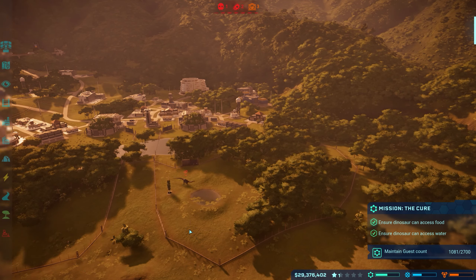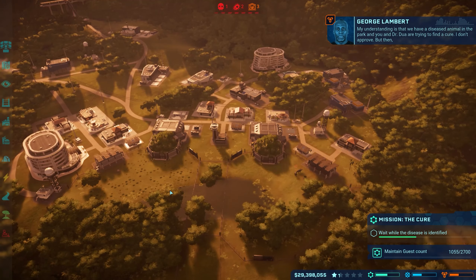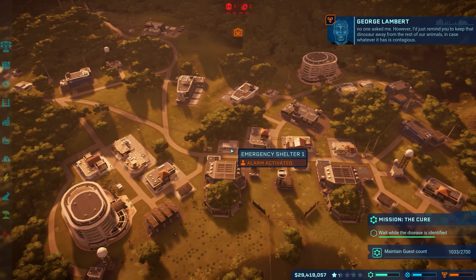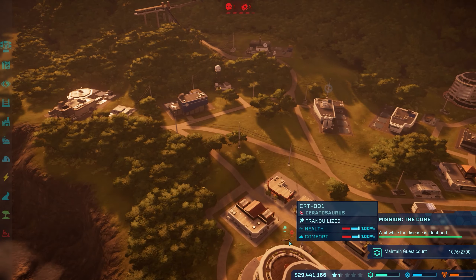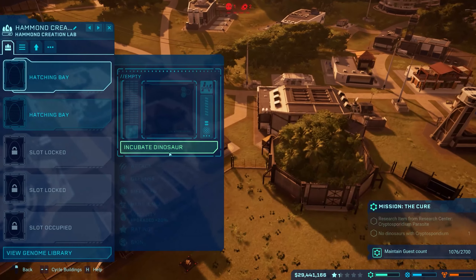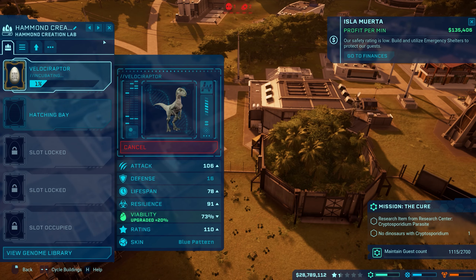Okay, so now he's got food. 'To cure this animal we'll need to do research. Let's identify the extent of the problem and isolate it.' Cool. 'My understanding is we have a diseased animal in the park and you and Dr. Wu are trying to find a cure - I don't approve.' Look, you shut up, George! Man, I'm so mad that the Ceratosaurus killed Blue. Now we have to incubate another raptor. If we put the Blue skin on the raptor, we'll just make another Blue.